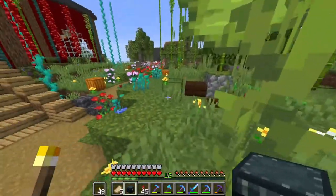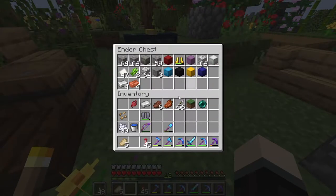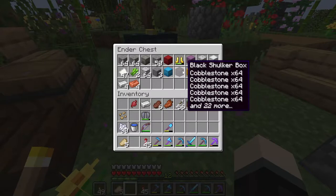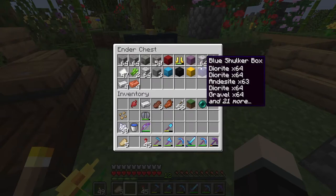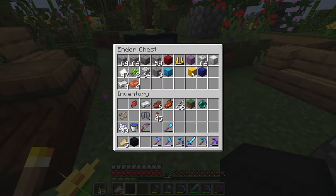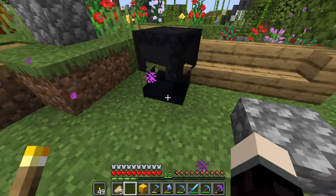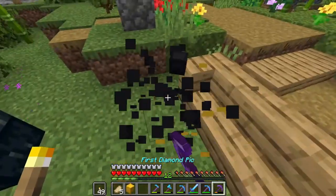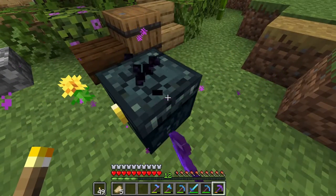I just didn't want my pickaxe to be destroyed and I tried getting as much as I could. We have 30 more. We have an entire shulker box and almost an entire one with a lot of moss, so this might get us started. If not I'll just have to head back to the overworld.